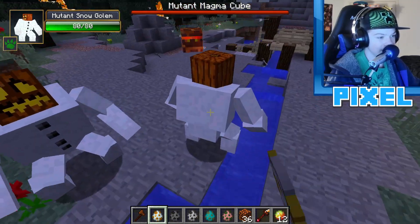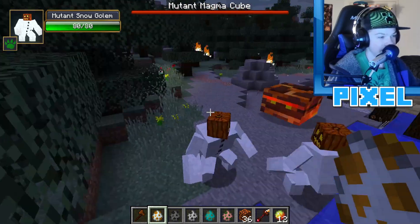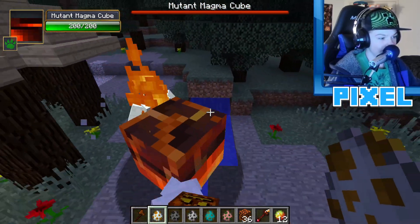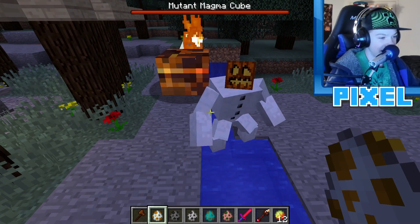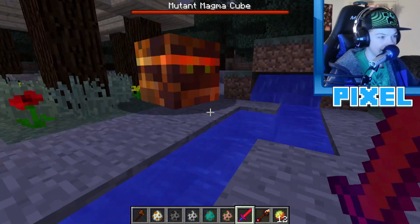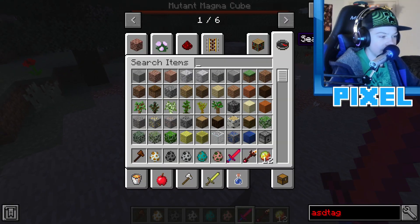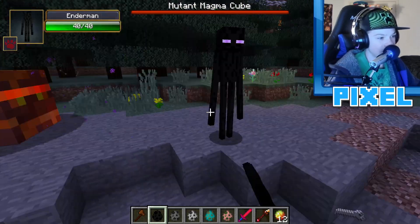Spawning two mutant snow golems versus the mutant magma cube. It turns out mutant snow golems won't fight any of the mutants that Harper created. So the mutant magma cube is left totally unharmed since none of the mutants wanted to fight.